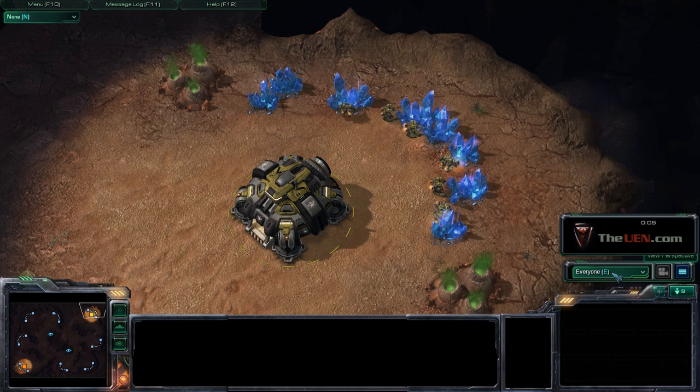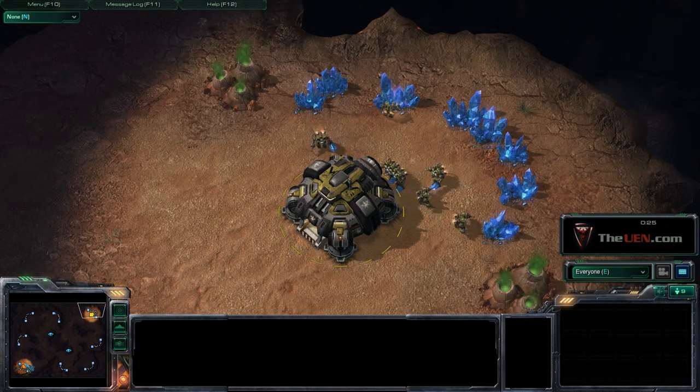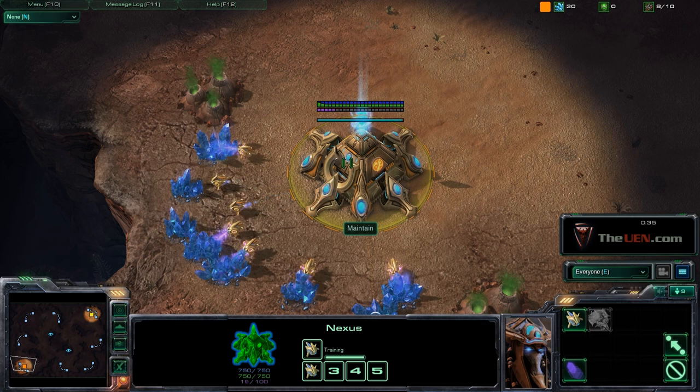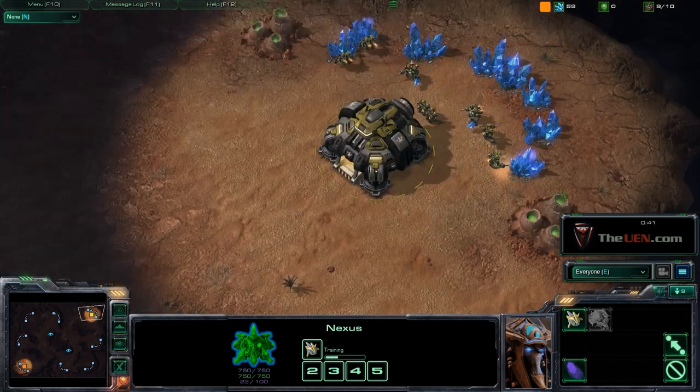Hey, this is SCVRush from UEN.com giving you guys the Terran 1-1-1 build order today. The 1-1-1 build order relies on the barracks, the factory, and the starport — that's why it's called 1-1-1, because you build one of each. My opponent today on Blistering Sands is Maintain, a diamond player ranked around 60 in his division.